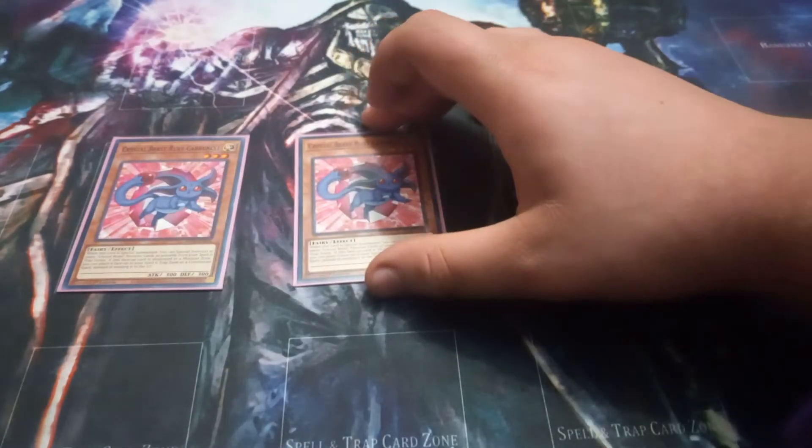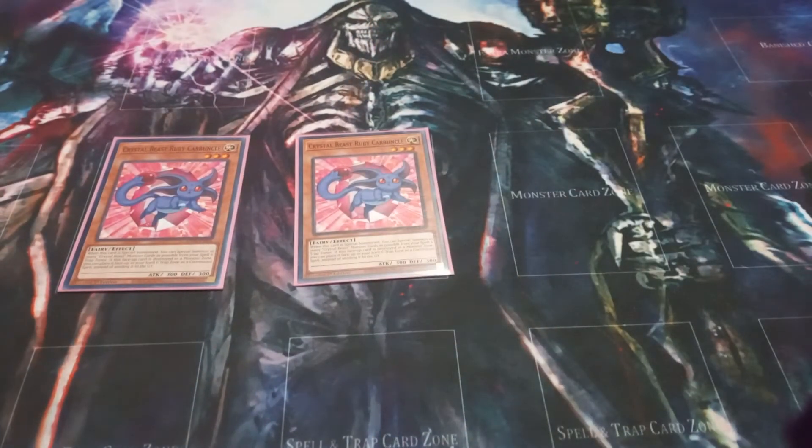Starting with the monsters, I play 2 copies of Crystal Beast Ruby Carbuncle. Ruby Carbuncle is the 2nd or 3rd most important Crystal Beast monster in the deck. It has the effect that when it is special summoned, you can summon as many Crystal Beasts from your spell and trap zone as possible. All Crystal Beasts also share the effect that if this card you control is destroyed, you can place it face up in your spell and trap zone as a continuous spell.